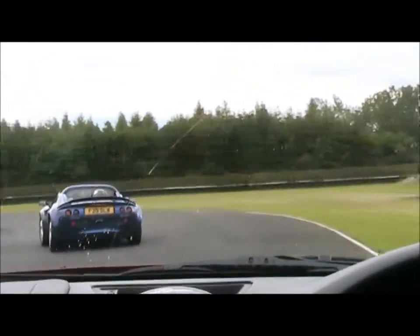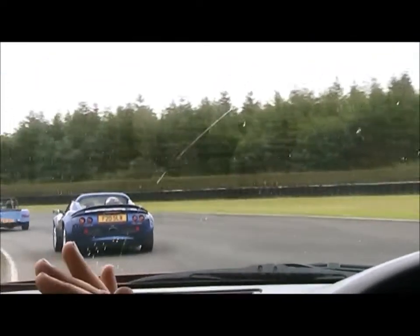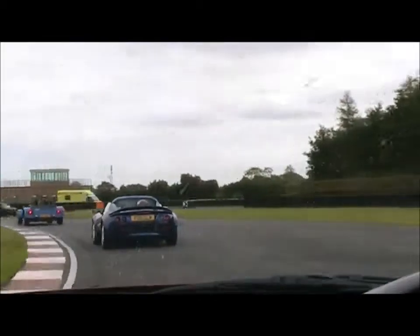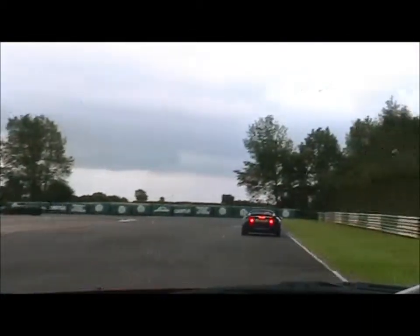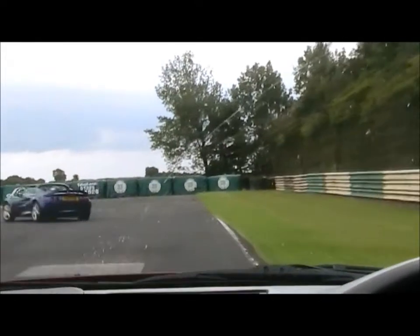Then back on the brakes, roll in. Quite a tricky corner this one, so you're looking to really balance the throttle all the way through. Then pick up the brake there, get the weight over the nose for the tight right-hander. So back on the gas again all the way through. On the brakes, down the gear, turn her in. And then don't get on the throttle until you can get on it all the way out.